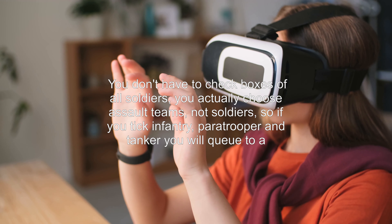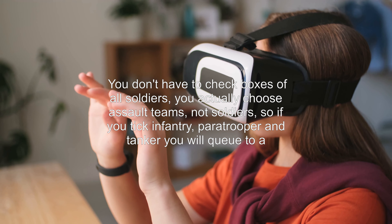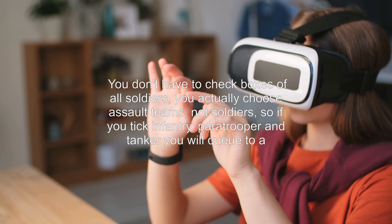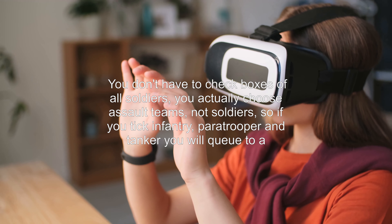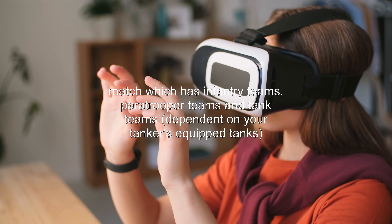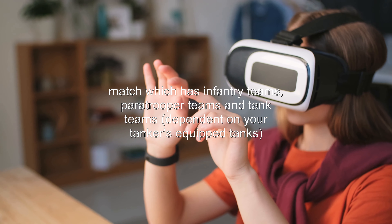You don't have to check boxes of all soldiers — you actually choose assault teams, not soldiers. So if you tick infantry, paratrooper, and tanker, you will queue to a match which has infantry teams, paratrooper teams, and tank teams.